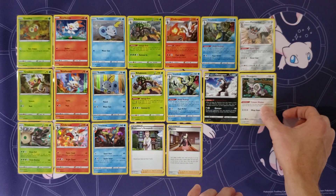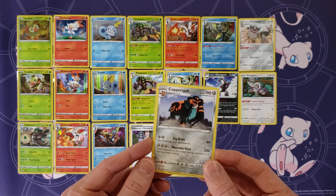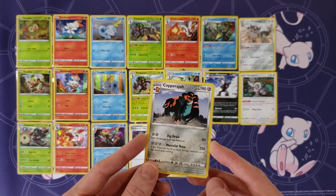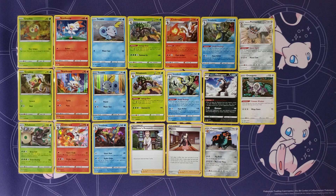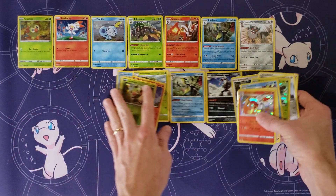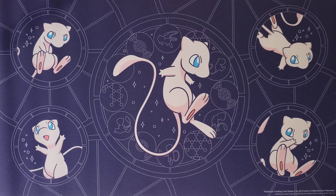The very last card from the Sword and Shield base set might be the hardest to find — a non-hollow Copperajah. This was a GameStop exclusive. Normally it's a hollow in the set, but if you spent $15 at GameStop a couple months ago you'd get this non-hollow version. Altogether, that's 20 different cards just from the Sword and Shield base set, which adds a lot of additional cards to the master set.